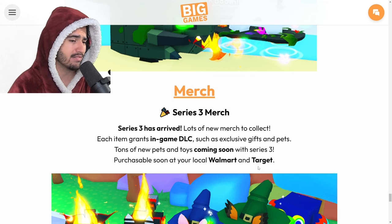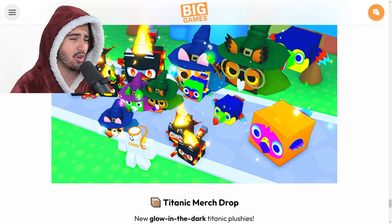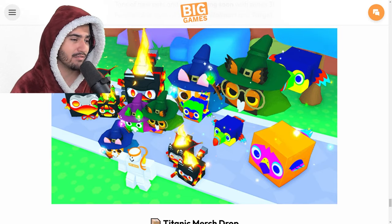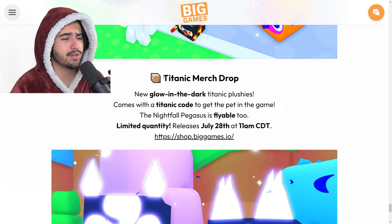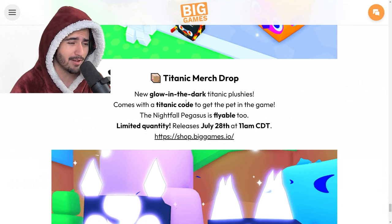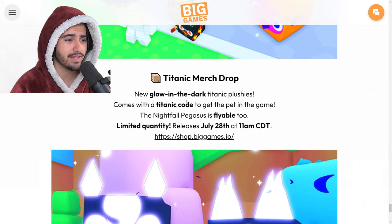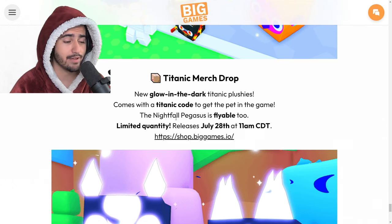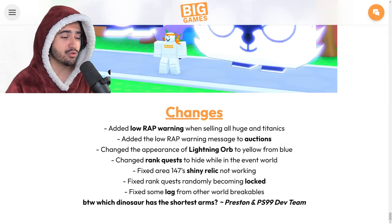We also have Series 3 merch which is already in the game - you can get it by buying stuff at Walmart and Target. Honestly these all look extremely ugly to me, but what do I know. They also included the Titanic merch drop in this developer blog - it does seem like they're getting a little desperate pushing stuff like this, but they do have some glow-in-the-dark Titanic plushies if you like burning money.